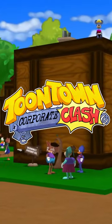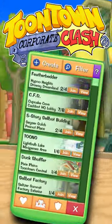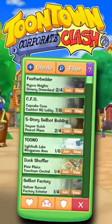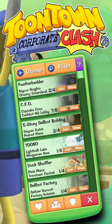In Corporate Clash, every single toon in the game is now just one simple teleport away using the new in-game group tracker. In just one minute, we'll show you how to make use of it so you can find toons for literally any activity possible.